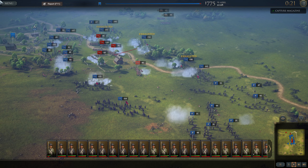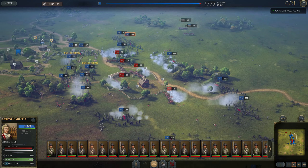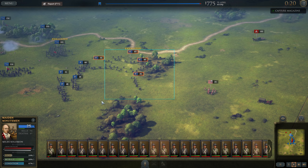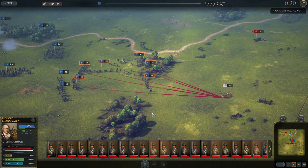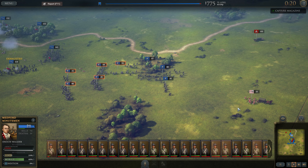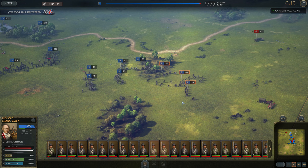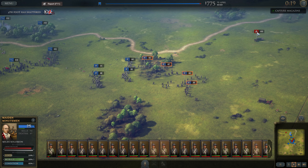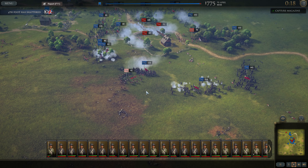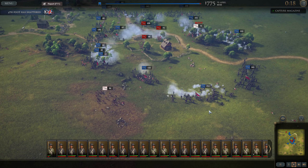We've got a nice encirclement going on here. They've got a supply wagon back there. Even these skirmishers are not really great at charging down fleeing units — the fleeing units can move faster than your fastest unit, sadly. And apparently they can just retreat straight through your lines, which is quite annoying.